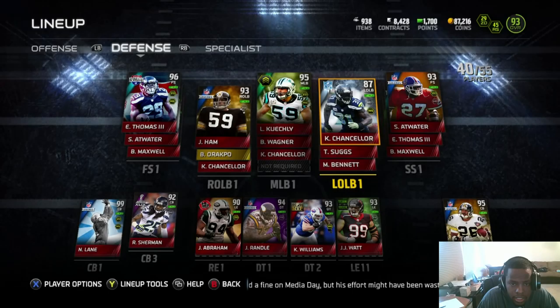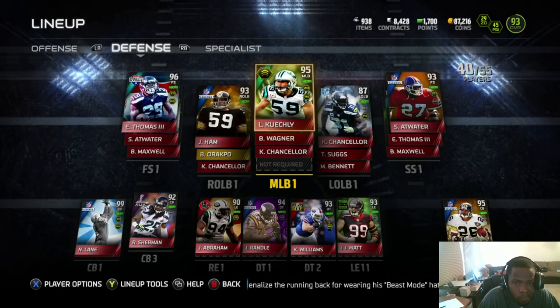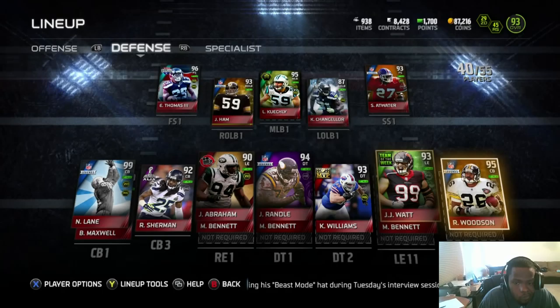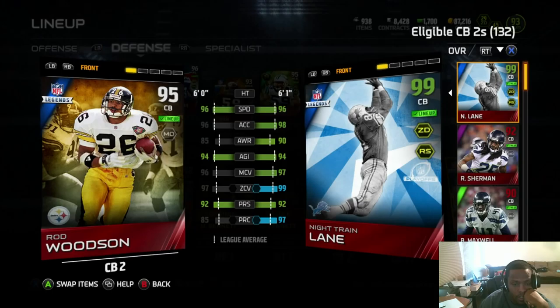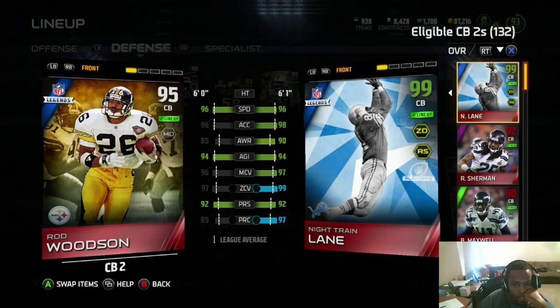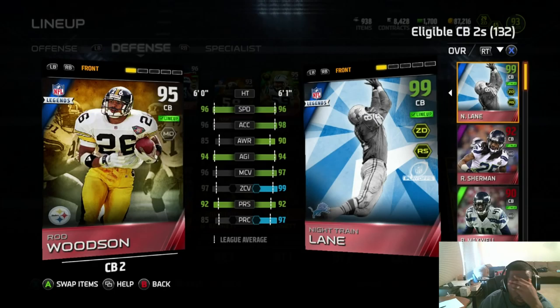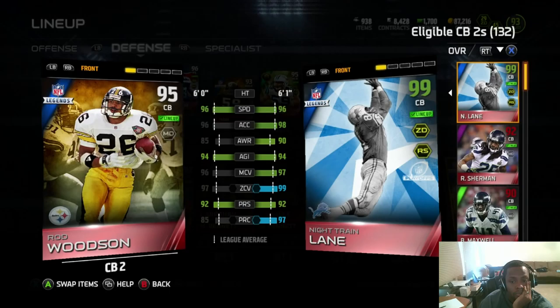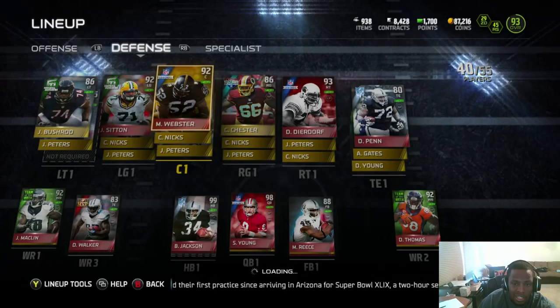Jack Ham's been balling. Have y'all noticed Sucks making any plays? I haven't noticed. Let's give Chancellor — Cam Cam — a chance. I kind of wanted Lambert. I wanted 99 Sherm too, just trying to think of what order I want to do things. 99 Sherm is going to be another grind for us. Look at those Dick Lane stats! I wish I could have two Dick Lanes — that'd be dope.